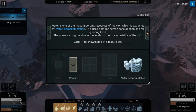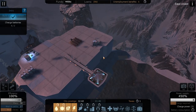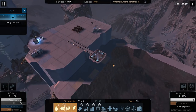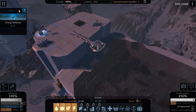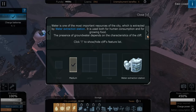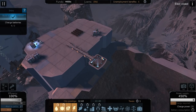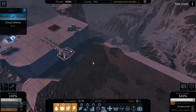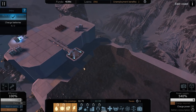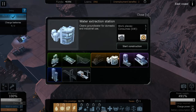I didn't even finish the tutorial because there was a lot to it. We're going to do the water extraction next because our people are going to want water. It needs to be on a medium spot. I kind of feel like we should put the water here - you can put it anywhere, but it just makes sense to put it down here because it's by the water. So we'll do the water extraction station here.